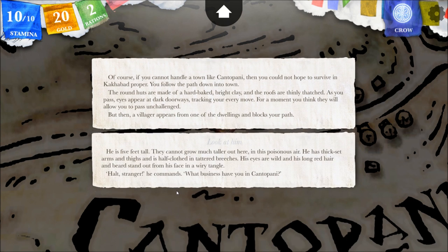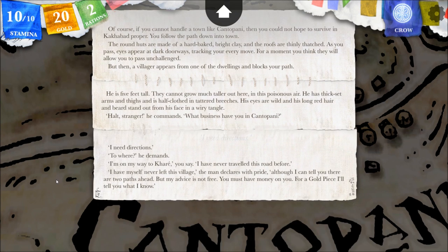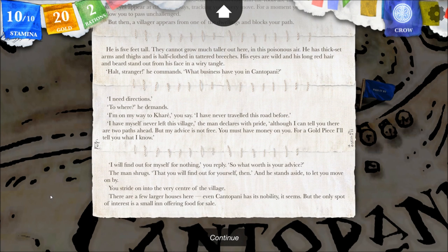Let's look at him. He is five feet tall — they cannot grow much taller out here in this poisonous air. He has thick-set arms and thighs and is half-clothed in tattered breeches; his eyes are wild and his long red hair and beard stand out in a wiry tangle. 'Halt, stranger,' he commands. 'What business have you in Katapani?' I need directions. 'To where?' he demands. 'I am on my way to Kari; I have never traveled this road before.' 'I have myself never left this village,' the man declares with pride, 'although I can tell you there are two paths ahead — but my advice is not free. For a gold piece, I'll tell you what I know.' I'm going to conserve — I will find out for myself for nothing. The man shrugs and stands aside.